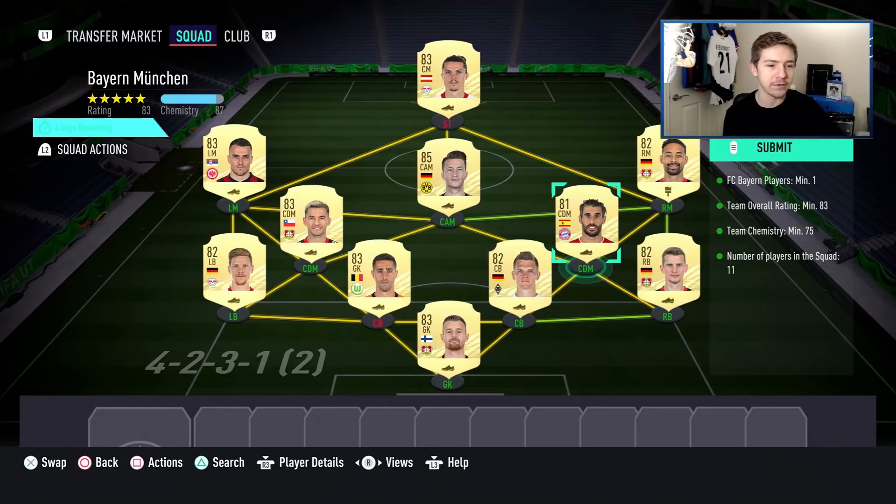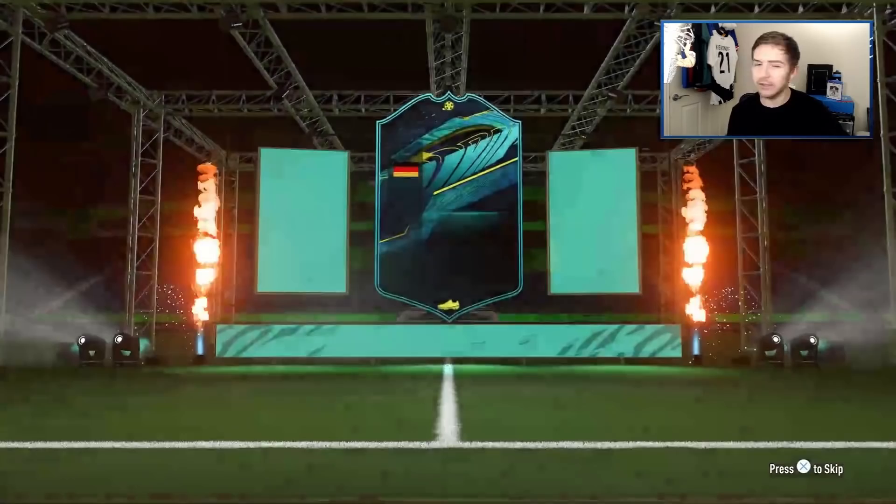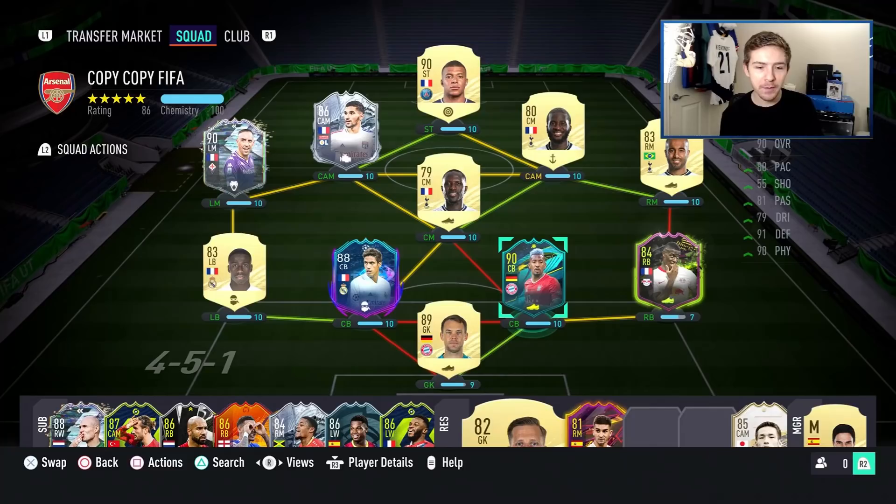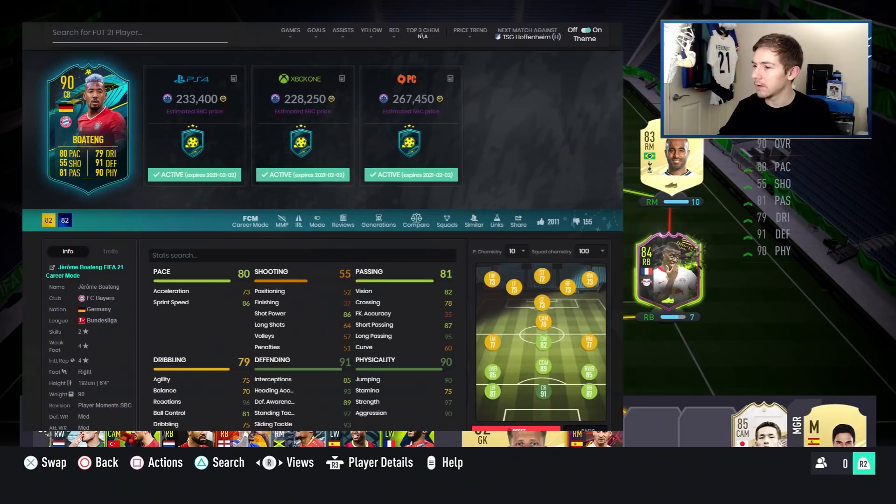Now those are submitted, we have a 90-rated Jérôme Boateng coming into the club. This card looks absolutely stacked so I'm hoping in-game he's going to perform really well. This is the side Boateng will be playing in - we're going to use Neuer in net. Obviously he does have a Team of the Year card out now which I'll try and review in the next day or two, but today we're here to focus on Boateng.